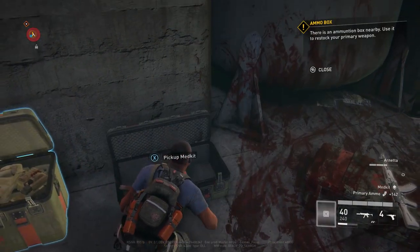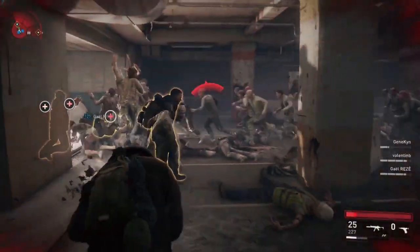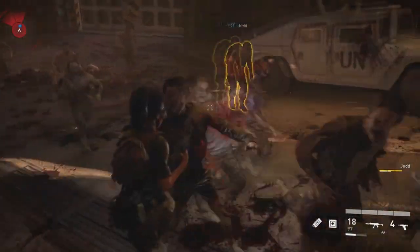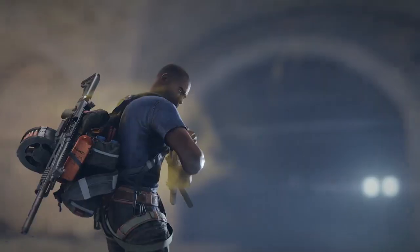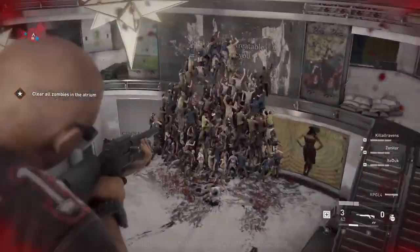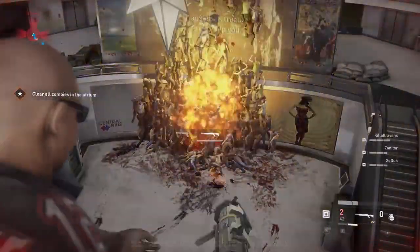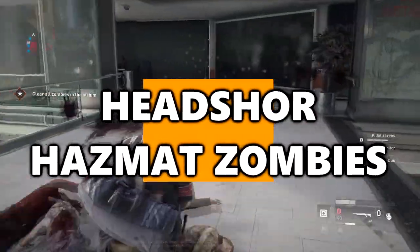Leave med kits for the Medic. Med kits are best left for Medics unless your whole squad is full health and the Medic already has a full kit. There's a perk that heals the Medic for 25% of the healing provided, meaning the Medic can both heal a teammate and get some healing for themselves — making healing much more effective and efficient. The only exception is if you're playing with a random Medic who doesn't heal anyone and isn't on voice chat.